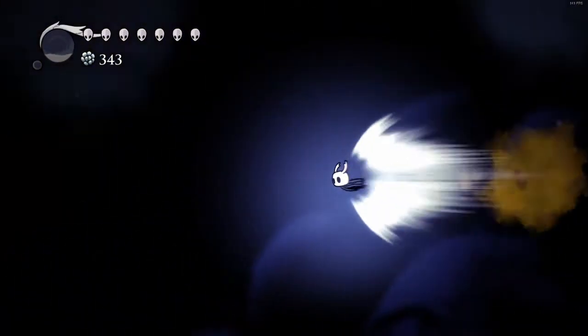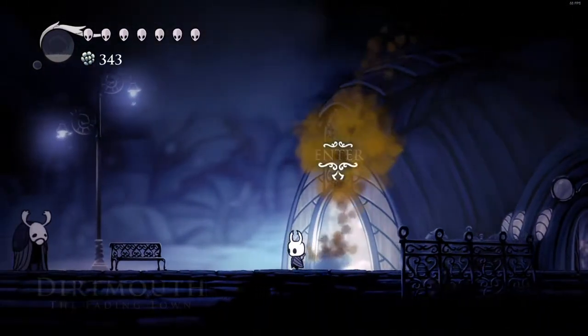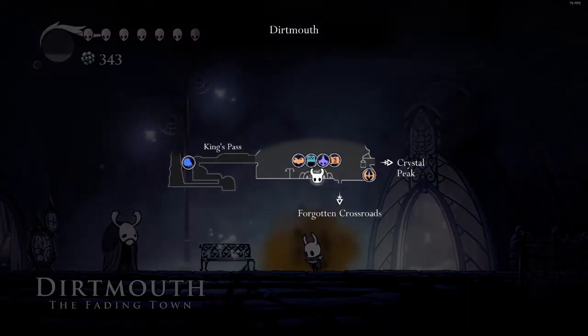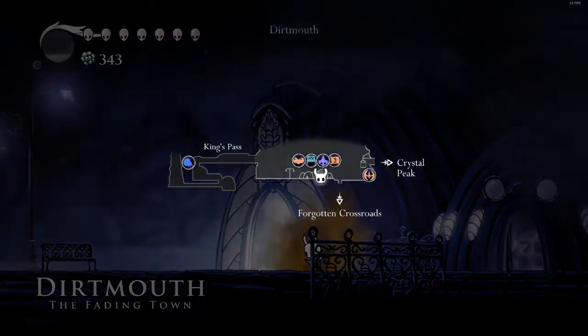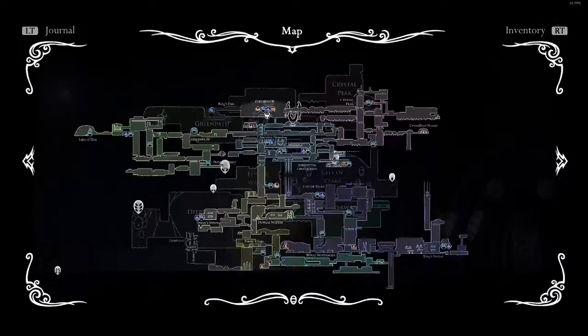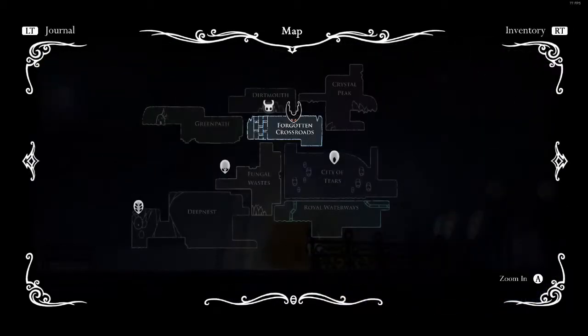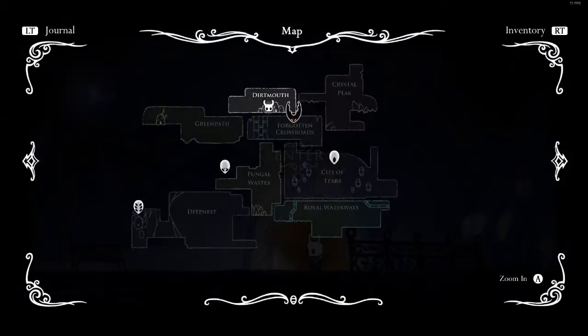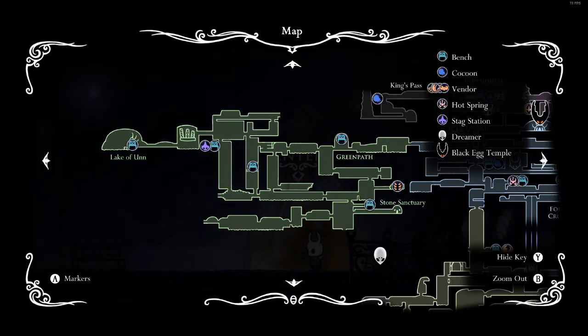That is actually it for the Crystal Peak for now. This time we're going to see what else we can get using this ability, as well as some other things we've managed to unlock. So first things first, we are going to head down to Greenpath because there are a couple of places with some long passages there that we haven't been able to go into. Luckily this stag station is quite close to them.